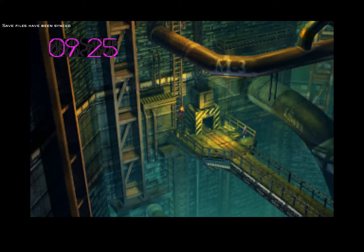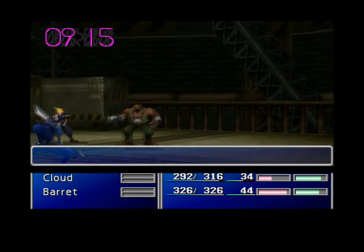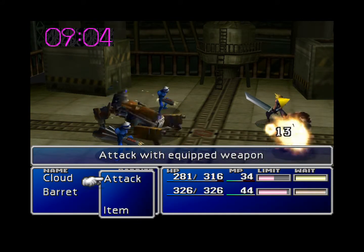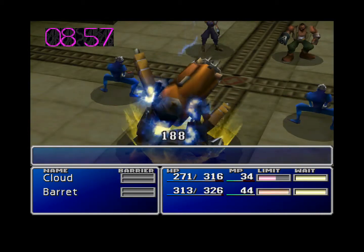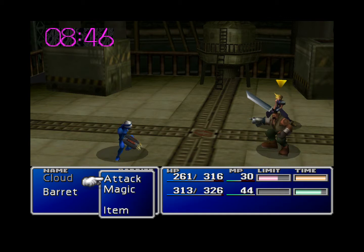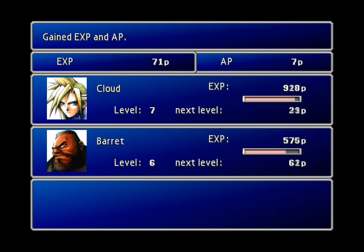Alright, and we're back. Let's get up this ladder here. That boss isn't too bad. The next one isn't too bad either — honestly, this game isn't that difficult. Oh, we got a new enemy here — two new enemies. Let's cast Bolt on this dude in the back named the Sweeper. Let's get Barrett's limit break. We're at about eight and a half minutes. Oh, we're almost at a level up — so close.